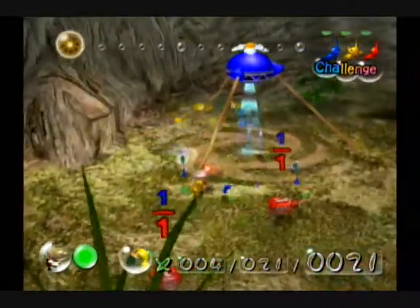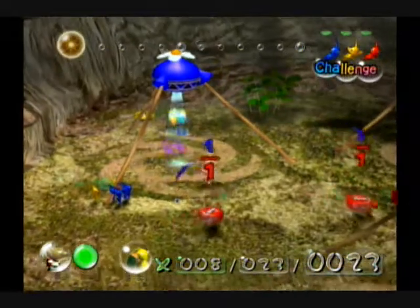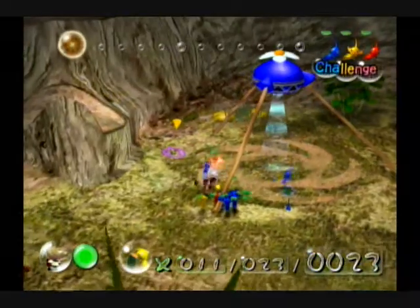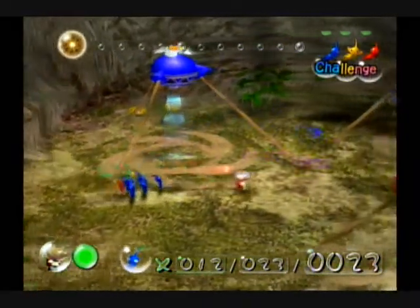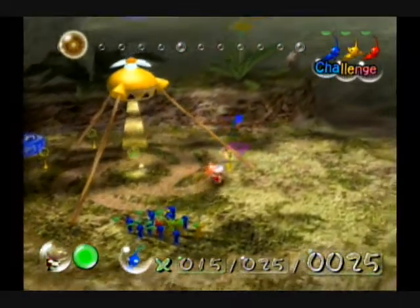But like always, you want to start off by collecting the pellets that you conveniently place around your camp for the creation of a few more Pikmin — starting with the one pellets and then moving on to the five pellets, once you have enough Pikmin, obviously.